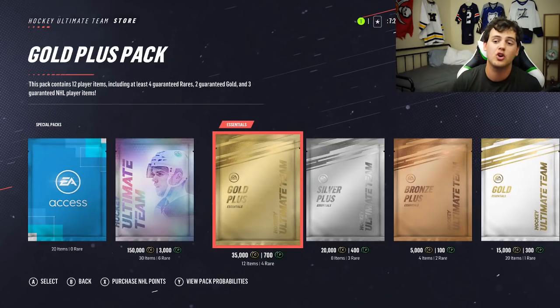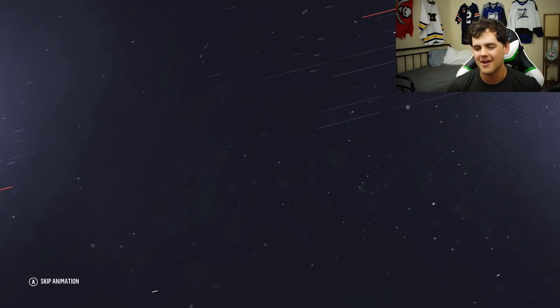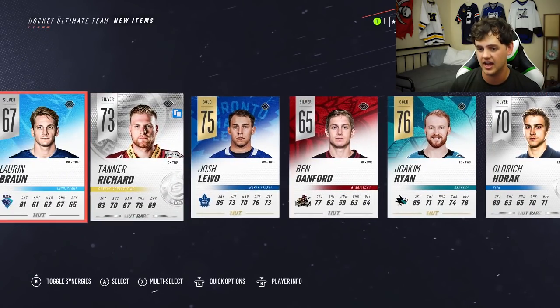Skipping packs — I don't care. I'm doing gold plus packs to ride this one out. It gave me Sidney Crosby, 87 overall. Holy crap, dude. What a way. Let's get another one. Connor McDavid right after it? Dang. We didn't even get a gold rare player in that one.